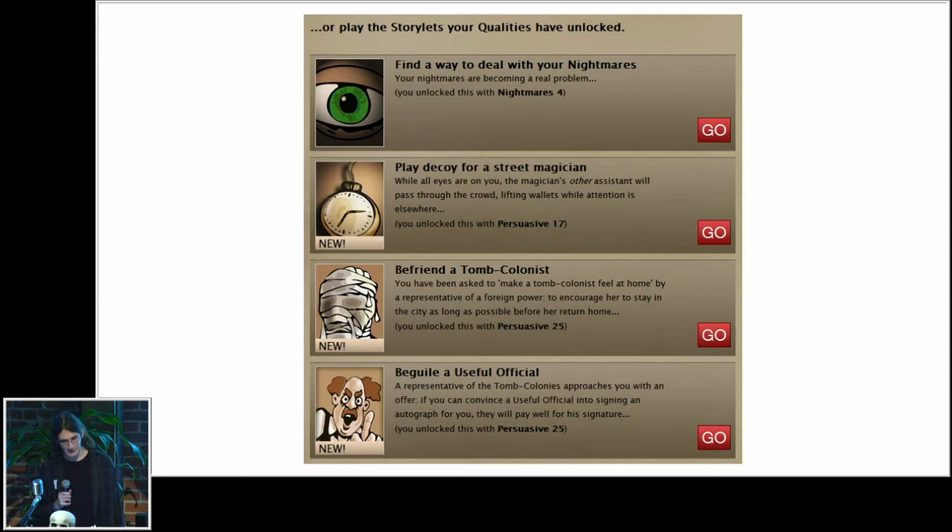This is a term I'm borrowing from Fallen London and other Failbetter games. It basically represents a small, self-contained unit of story that you can play through. Each of these units of story has some prerequisites that dictate when it can be played — you have to have stats above a certain level before you can play through one. In Fallen London, there's also branching internally, so each is basically a little hypertext node with possible changes to state based on what you do inside.